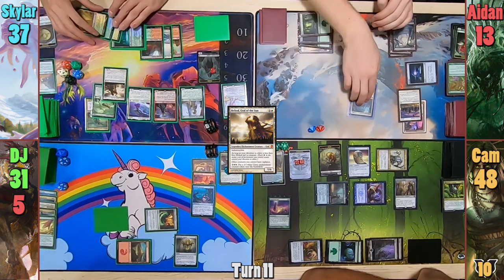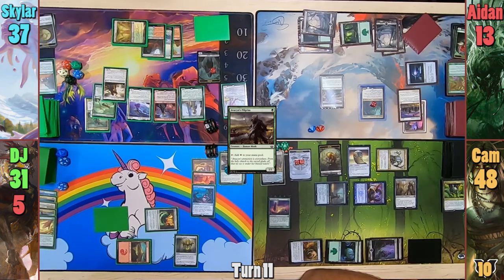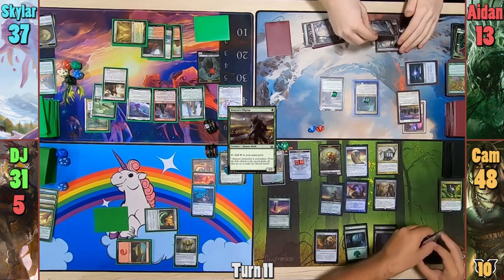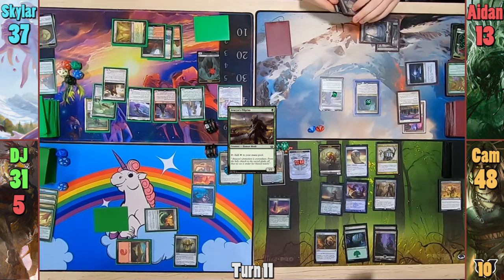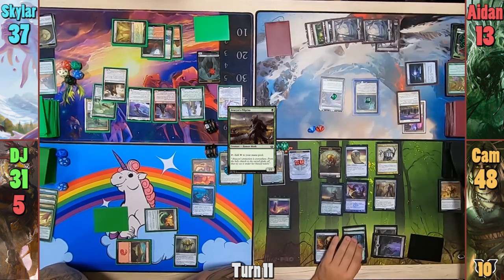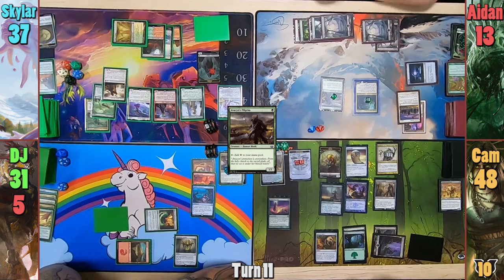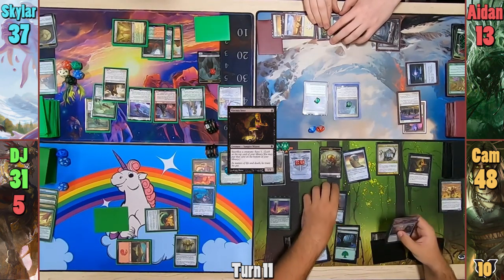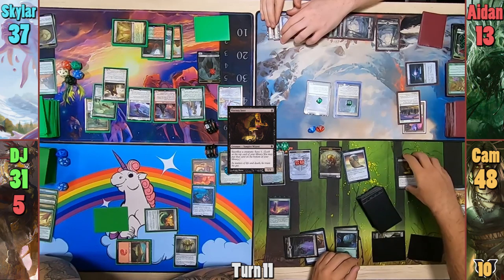Aiden untaps, drops a Plains, and brings back Gabe. He casts Avacyn's Pilgrim, who triggers the Crusade, and Aiden passes. Cam resolves his Shouldered trigger and brings back his Fleshbag Marauder. This has Skylar losing a zombie token, while Aiden makes a saproling and sacrifices it instead of a creature, also giving Aiden's creatures another counter from entering with the Crusade. Cam clamps his new Eldrazi spawn to draw 2 cards, digging for an answer to the Door to Nothingness. He casts Viscera Seer, sacrificing four creatures and scrying 1 four times, bottoming all of them before finally sacrificing the Seer.